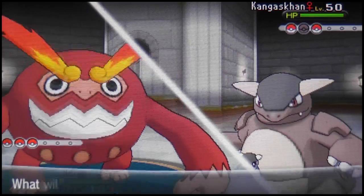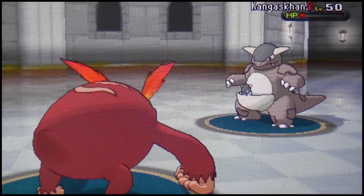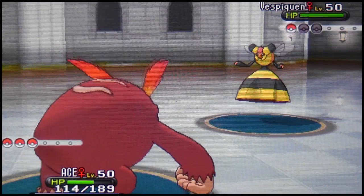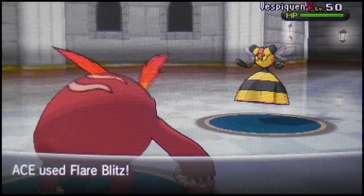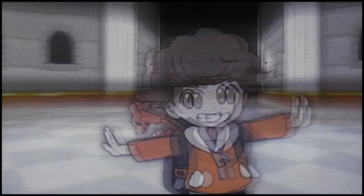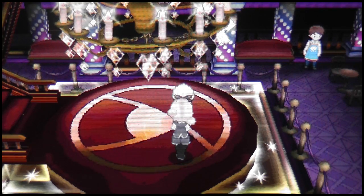He roars me out after a Fake Out from Kangaskhan. I go for Flare Blitz which takes it down. Something I haven't seen yet — I'm not sure if mega evolution Pokemon appear in the Battle Maison from the opposition. I've never faced one. If it's programmed in, it'll be really hard to deal with. I've only gotten to round 50 in Battle Maison super singles, so that's why I'm setting round 50 as the goal.